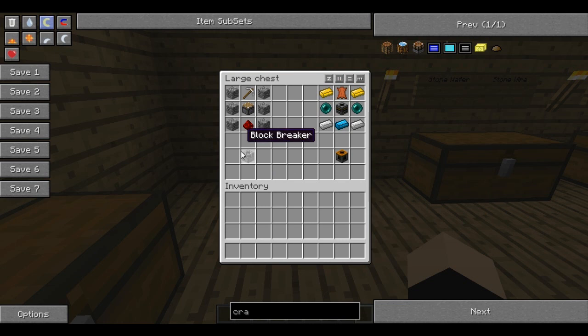First of all, a block breaker is one of these. It's made with 6 cobblestone, 3 down each side, a piston in the middle, redstone dust at the bottom, and a brand new iron pickaxe at the top. This will get you a block breaker. It does what it says on the tin — breaks blocks. You can set it up for automatic cobblestone generators, for example.